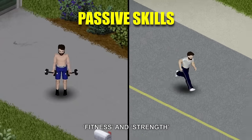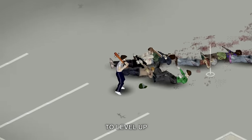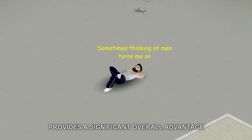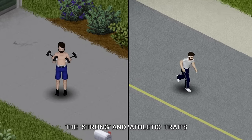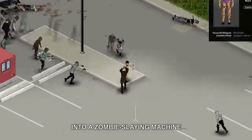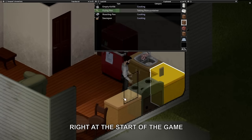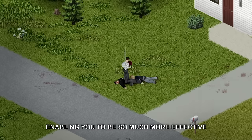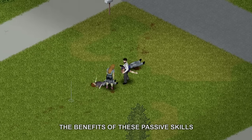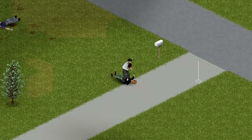Both fitness and strength belong in the passive skills category, which require substantial experience to level up. That is why selecting traits that boost these skills from the start provides a significant overall advantage. The Strong and Athletic traits are the ones that can transform you into a zombie-slaying machine. Possessing high levels of these skills right at the start is incredibly powerful, enabling you to be so much more effective in combat regardless of the weapon you use.